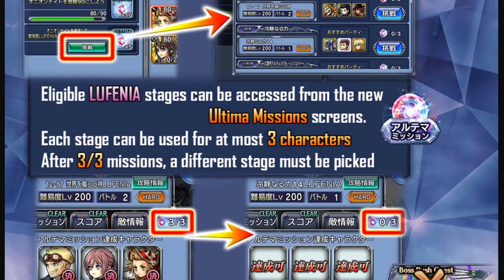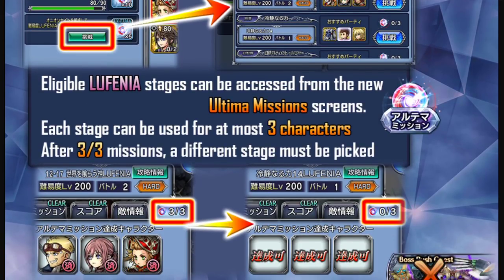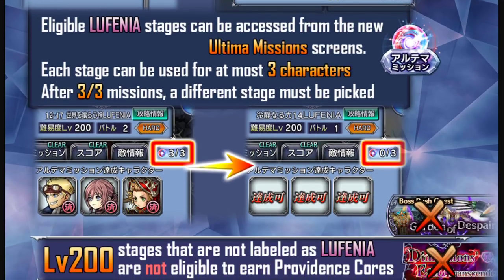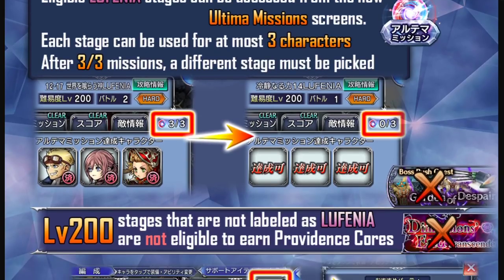One important thing to know: each stage can be used for at most three characters. If you go into an old Lufenia stage and take Cid, Sarah, and Onion Knight, then clear that fight, those characters are locked to that stage. After that, you cannot go into that same Lufenia fight again to get five Providence Cores for another character, because all three slots are already taken.